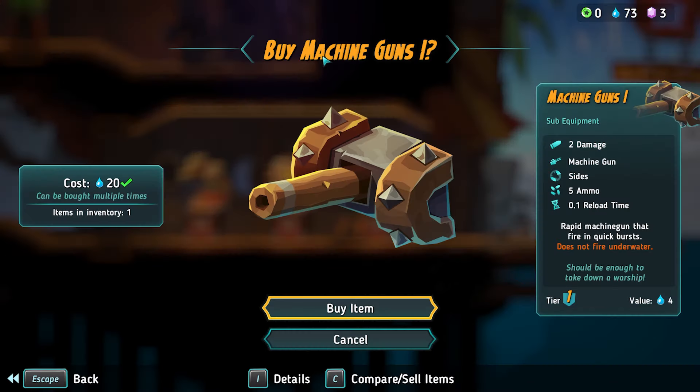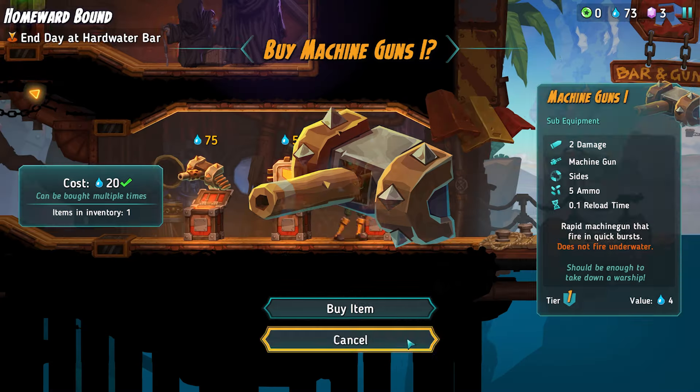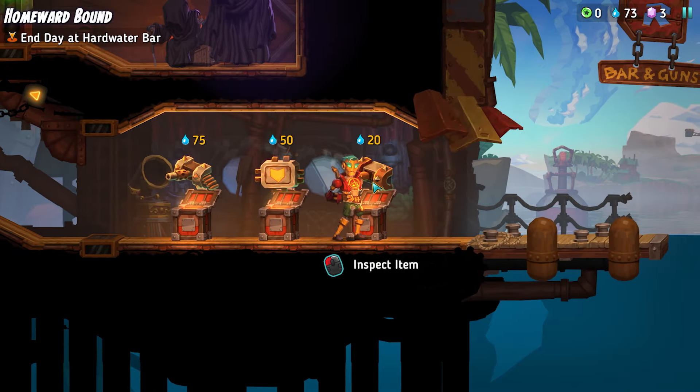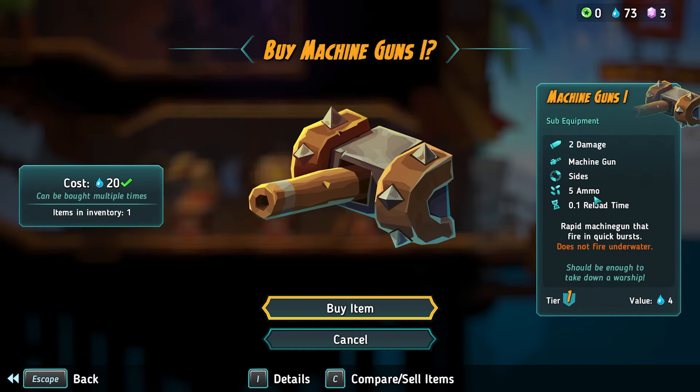This is probably what we got — machine guns one. That looks different though. Is that heavy machine guns? This is 3 damage, 7 ammo versus 2 damage, 5 ammo, but quicker reload time.